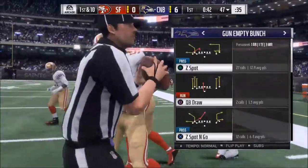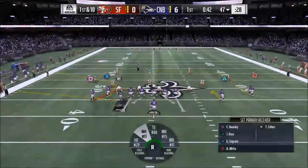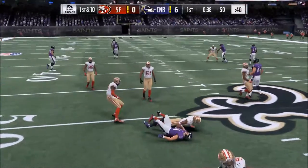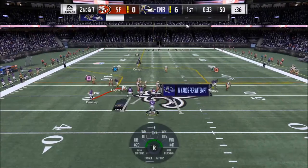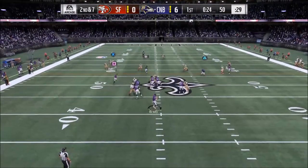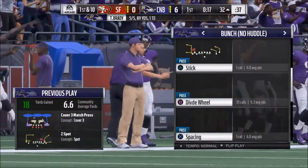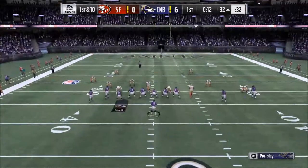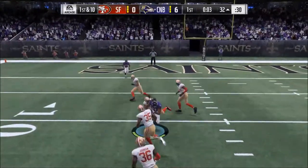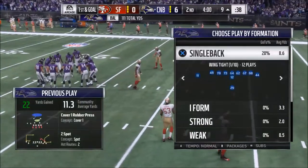The big takeaway is to come up with a strategy, because they all have different objectives. For example, this one I'm trying to get the computer to throw an interception, so I'm giving the computer as many possessions as possible by going no huddle. If the objective is just to win the game, I recommend the Pittsburgh Steelers playbook — go to Single Back Ace and run the Halfback Power O. Between those two running plays, it's all you need to dominate the computer in solo challenges.